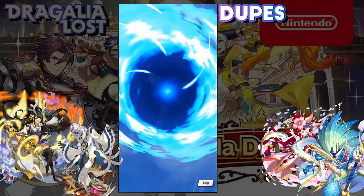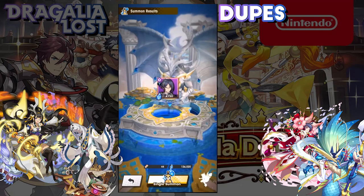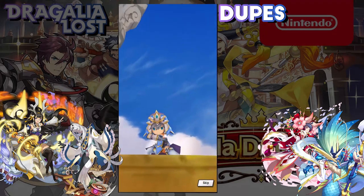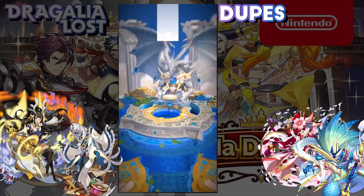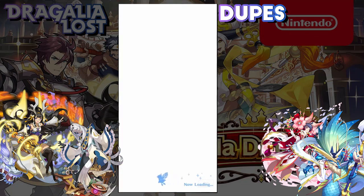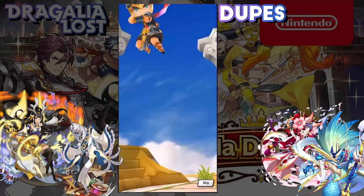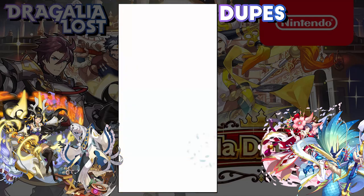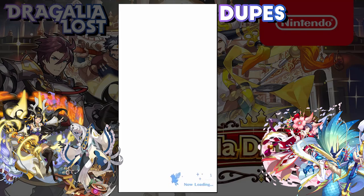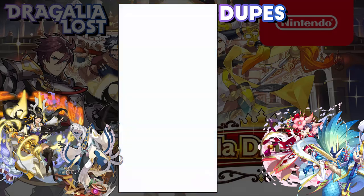Gala showcases are always a good time to pull, unless it's flanked by a bunch of limited showcases like the ones around Gala Alex and Gala Mars. In the end, we did manage to get all of the Michael Ltd. adventurers around the Fire Emblem showcase — we walked away with Tiki, Peony, and Chrom. I actually can't remember who the third five-star was for a moment — Chrom, there we go.